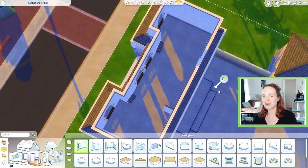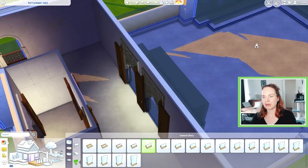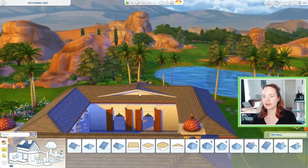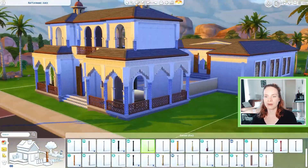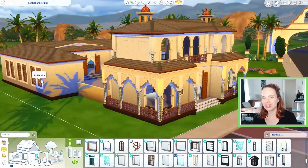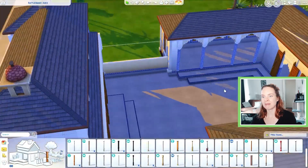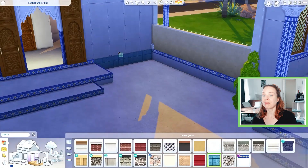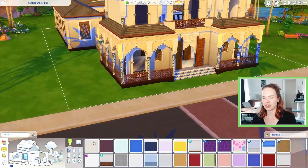It was so annoying and it was glitching out on me the whole time. I think I ended up restarting the game about four times while building this, and I actually started over with the whole back part of the build and the whole courtyard area twice because it was just glitched out and I couldn't fix it. I honestly don't know why that happened because this build is not very intricate or complicated — the shape is really basic — and I don't need move objects for the platforms, columns, and spandrels.